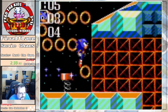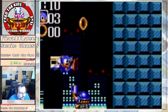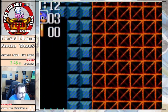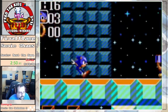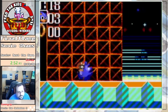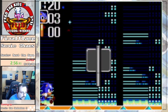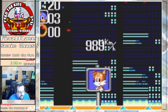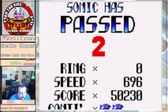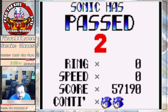Not much special in these stages. If I have a lot of time moving right with no enemies in the way, I am doing a peel out. But if there are going to be enemies, I'm going to be doing a spin dash — because if you run into enemies while in the peel out state, you're going to take damage.